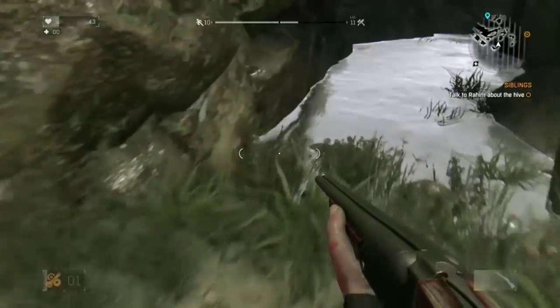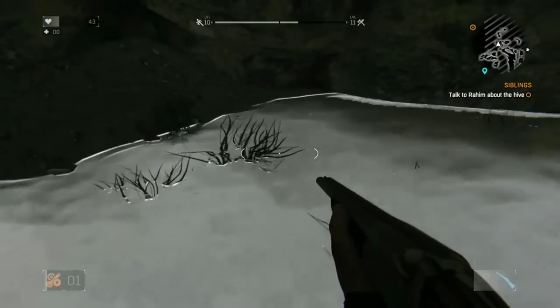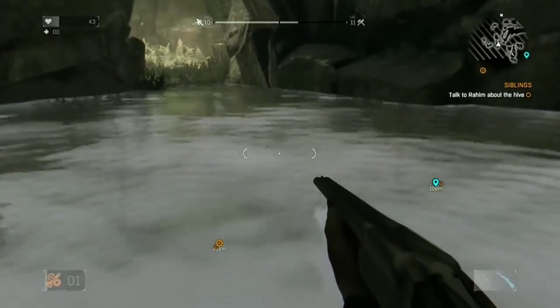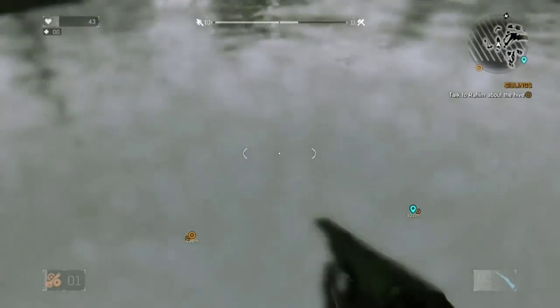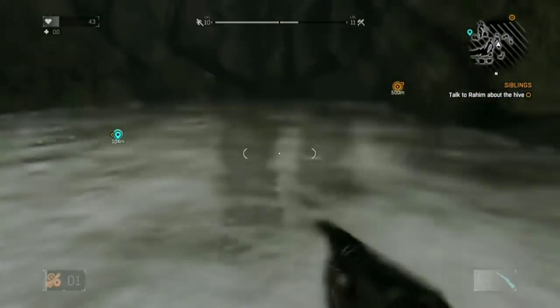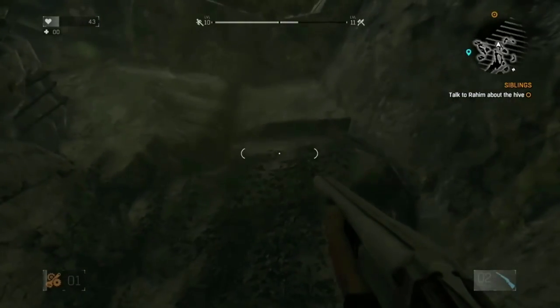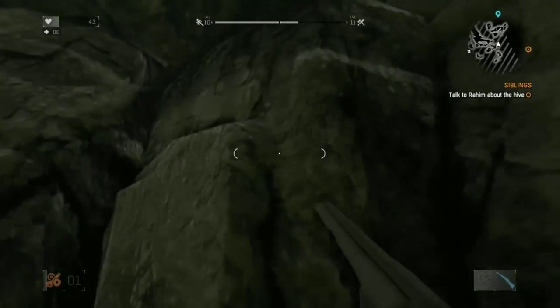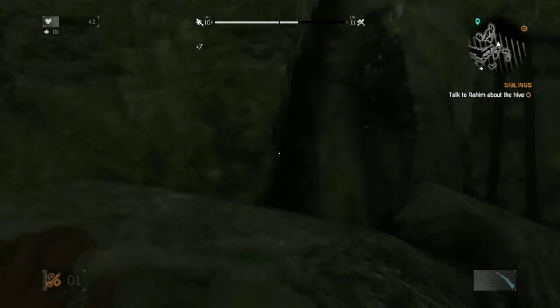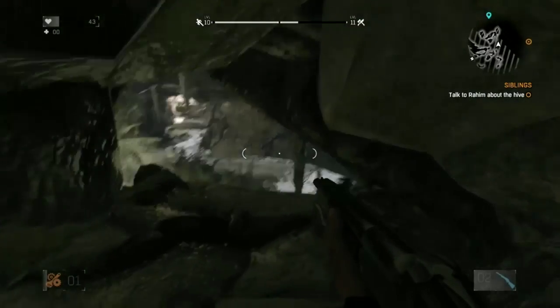So you want to go back here and then jump up onto these rocks and your guy will grab onto them. I think I got lost — I don't know what I was doing here, but I'll show you in a second. Just jump up here onto these rocks; it's kind of confusing at first. You can go up here and there's another hole you can jump out of.